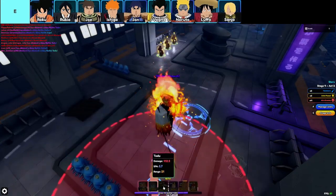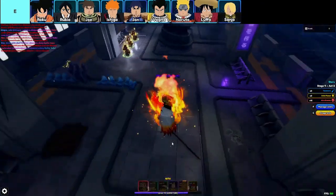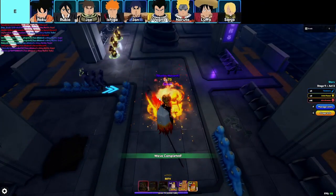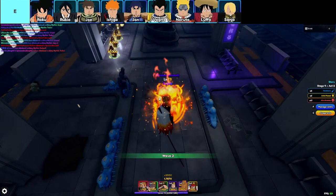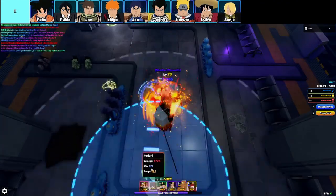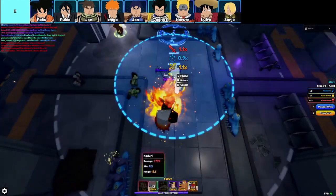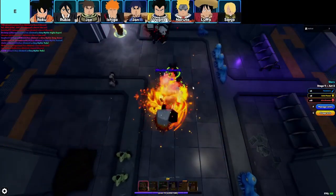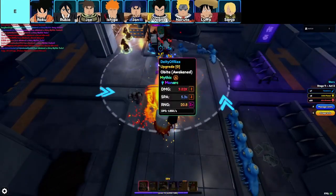Next, we've got Roku, and don't let the E tier fool you — he's a decent early game pick. He's actually one of the better rare units for the start of your journey, thanks to solid DPS and a passive that can boost his attack by up to 42%. But trust me, his usefulness doesn't last long. Rukio, on the other hand, tries to make up for his shortcomings with high DPS. Sure, he might have the highest damage among rare units, but his tiny attack AOE is a dealbreaker — he just can't hit enough targets to make a big impact. And then there's Joe, with a meh passive that's solid but outclassed by pretty much every other rare unit. Joe's a classic case of almost there but not quite.